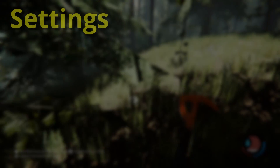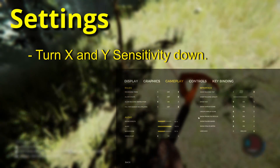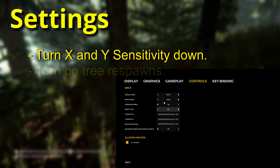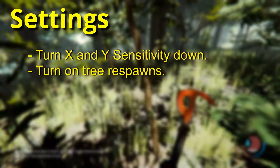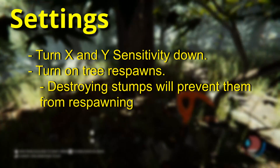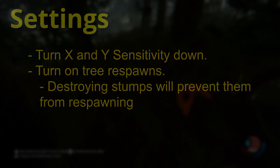Be sure to turn down your sensitivity — mine is set at 0 and it's still too high. Go for 0 or 1 and adjust when you get in game. If you're playing multiplayer and want trees to respawn, which I recommend, the host can just turn it on in the gameplay settings. Everyone should turn this on. If you destroy tree stumps, the trees will not respawn. Outside of that, there isn't much more to mention settings-wise.